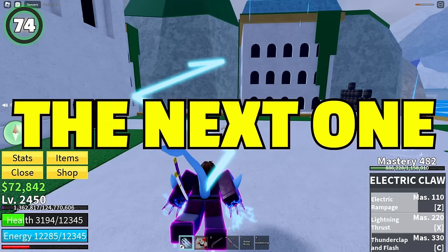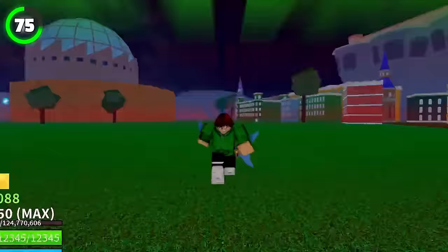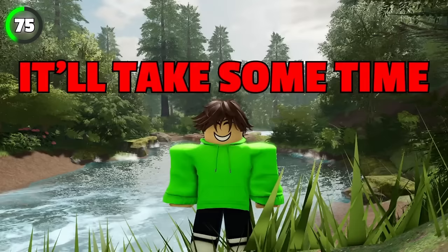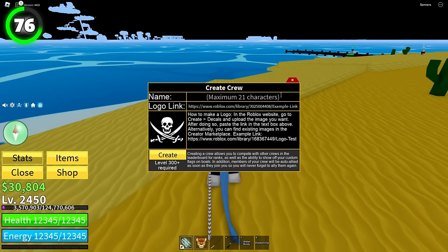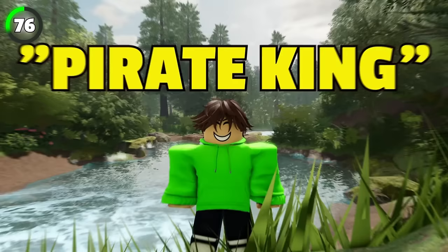The Lonely Reaper title requires collecting 1,000 Ectoplasm — at least doable without owning a Darkblade. The Pirate King title might be the craziest of all: you need to be the owner of a crew that has been in the top 10 of the leaderboard. It has a nice yellow color, and it's pretty obvious why not many players have it.